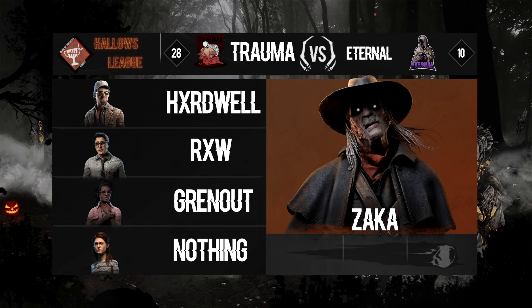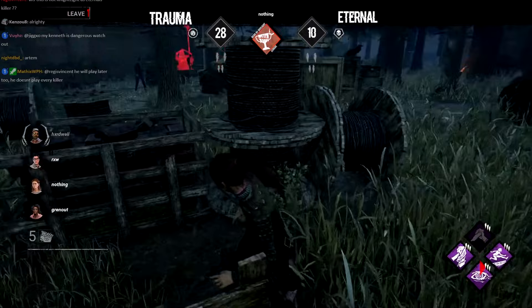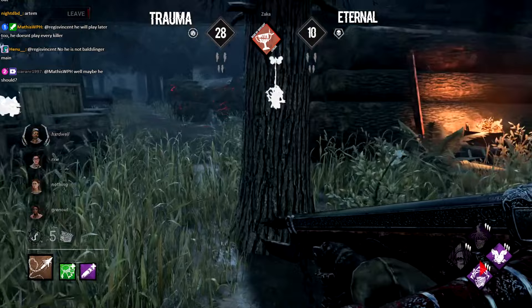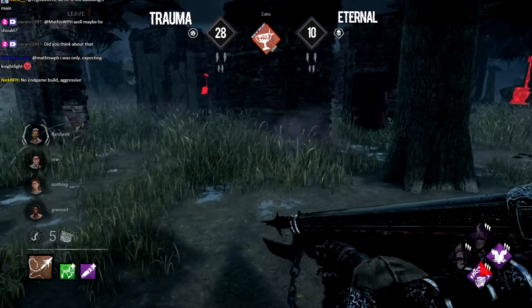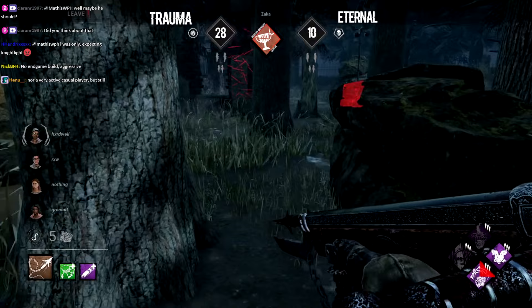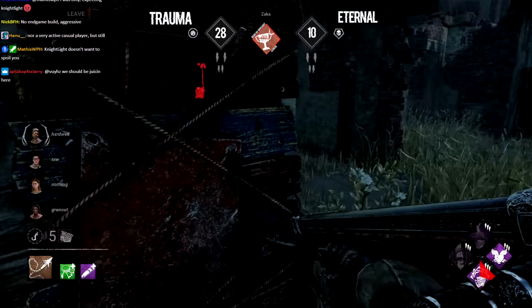Welcome back everybody. Zaka for Eternal going against Hardwell, Raw Granald, and Nothing. We see a dangerous Dwight coming in — a surprising pick on a survivor roster; usually Dwight isn't played in competitive Dead by Daylight, but if you feel good with your main then bring it into the trial. Zaka will have the task to kill Trauma before they move out of the doors. Forcing a tie requires a 4K on 5 generators. If Zaka manages to keep it generated he would even force the win. A wonderful three-gen by the Corrupt Intervention — a nice setup.